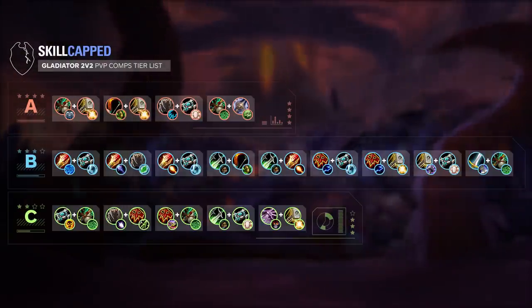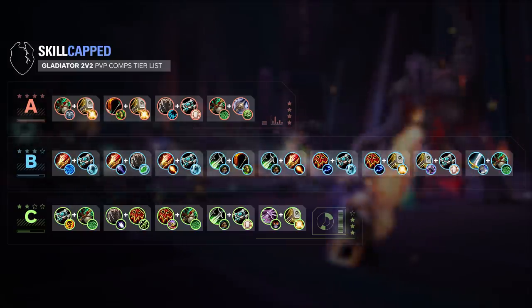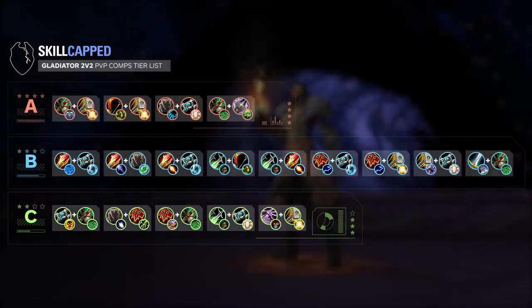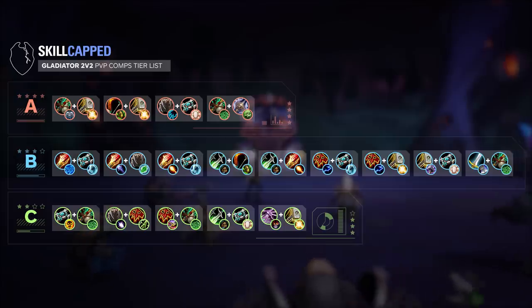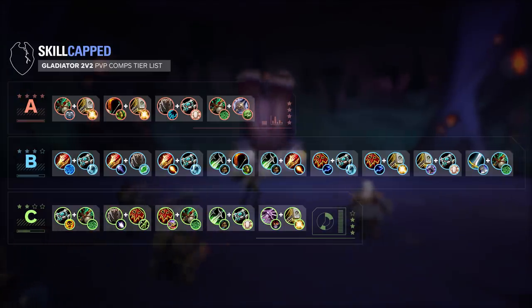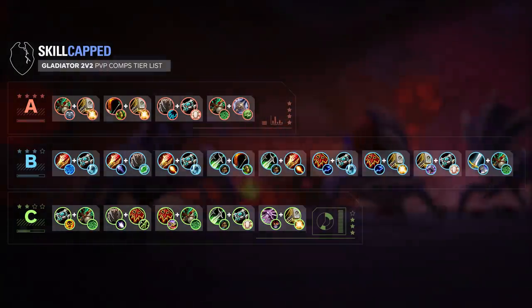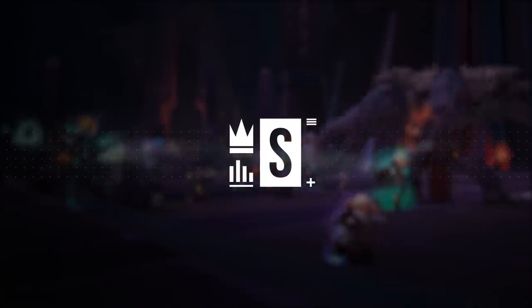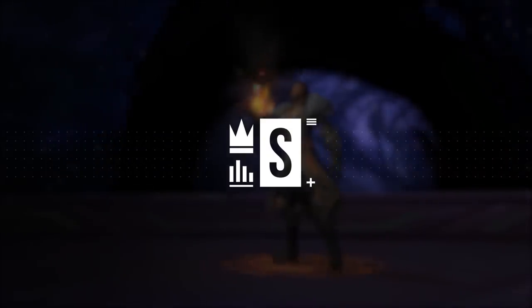Before we get to the moment that you've all been waiting for, let's quickly take a look at how the tier list looks so far. There are two specs which are missing, and I don't think it's a secret to anybody what they are. This is our final and strongest tier — our S tier. If you've played 2v2 recently, you can probably guess some of the comps, as they are among the most popular and strongest comps in the game.